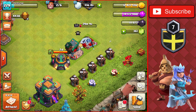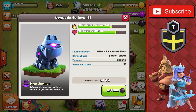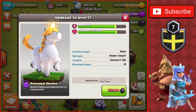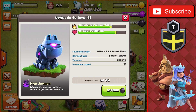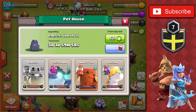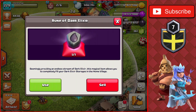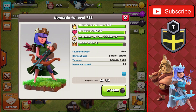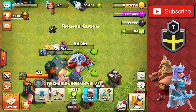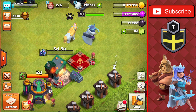Starting the upgrades now: over to the pet house, upgrading the Lassie up to level three — 104,000 dark elixir, three day four hour upgrade. We had the Unicorn at level five if we had enough dark elixir, but we don't, so we'll get the Lassie going. We have a Book of Heroes, so we'll go to the Town Hall, use the Rune of Dark Elixir, and then use the Book of Heroes on the Queen to instantly complete the 254,000 dark elixir upgrade, getting her up to level 78.